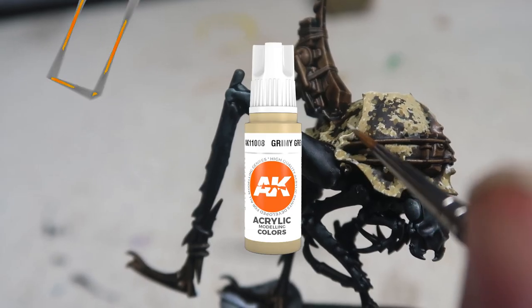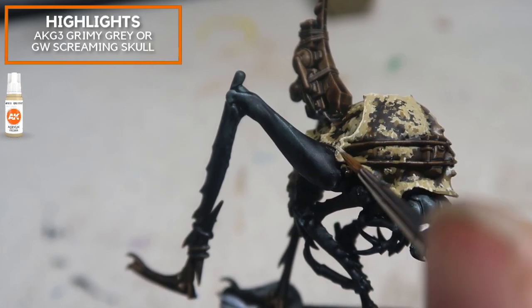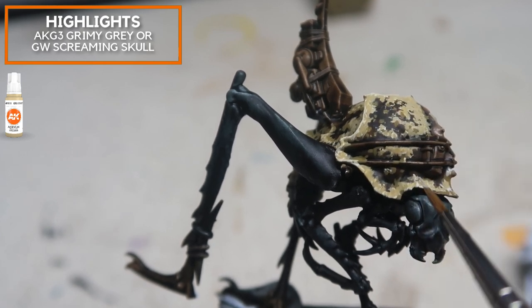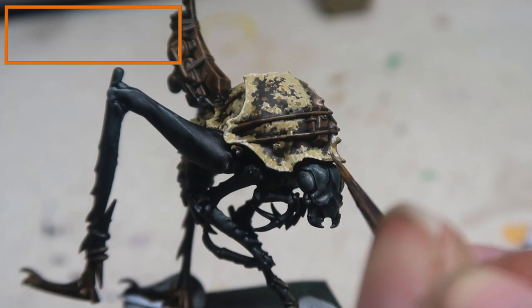Next up, I'm going to be using pure grimy grey for a little bit of edge highlighting. For this edge highlighting stage, you just want to pick out some of the carapace that might be scratched or damaged, so you can use this stage to showcase some of the sculpted details.